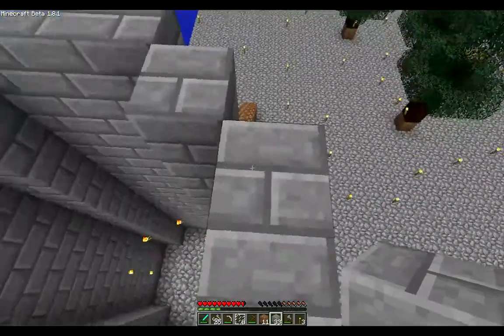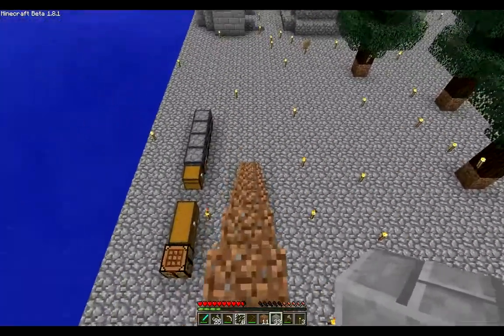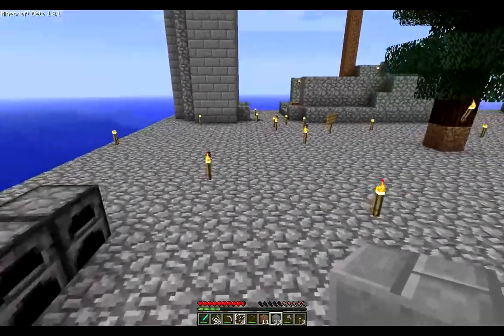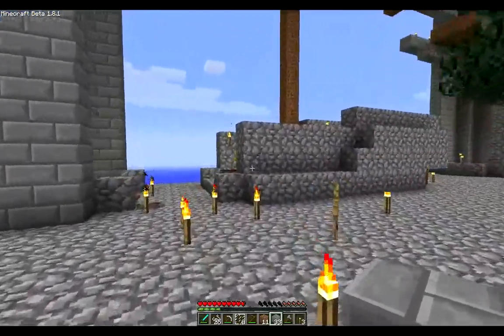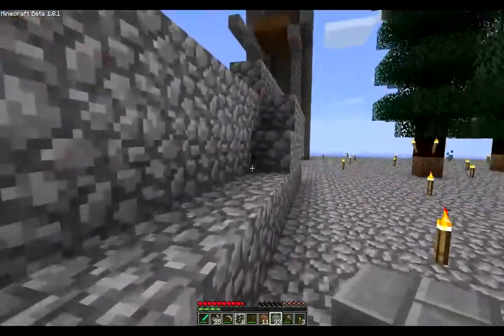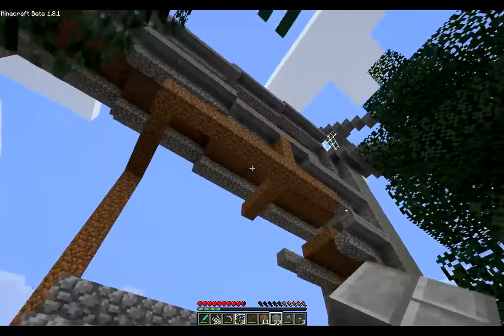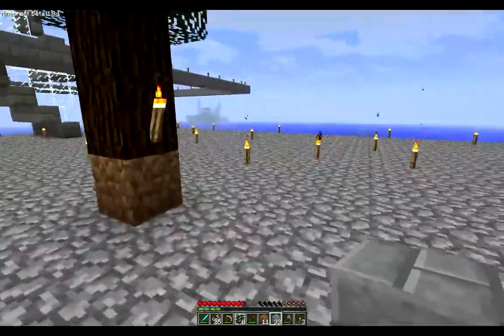This, if you can see it, is an oil rig — which is where a buddy of mine that was building the motel and the resort and all the other monstrosities that I will soon show you, came up with this in MCEdit, and decided that we should build this on the multiplayer server. So we are.